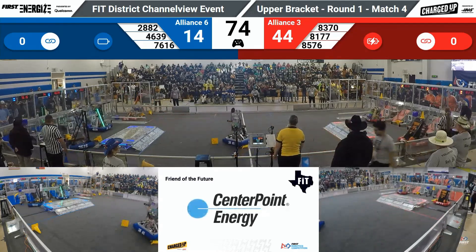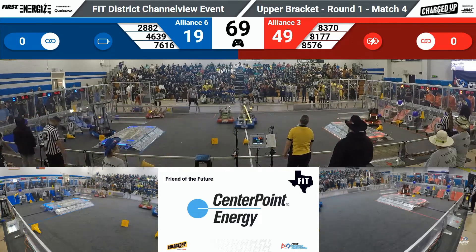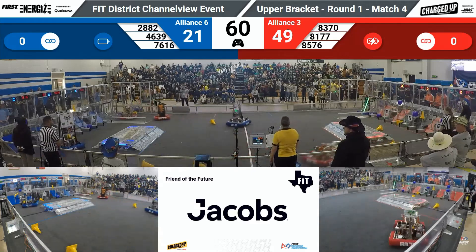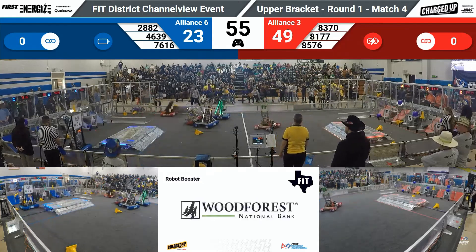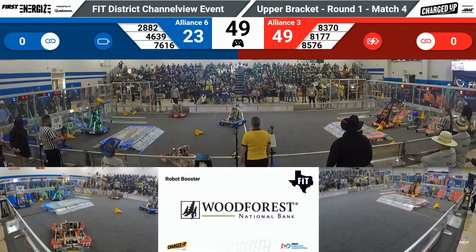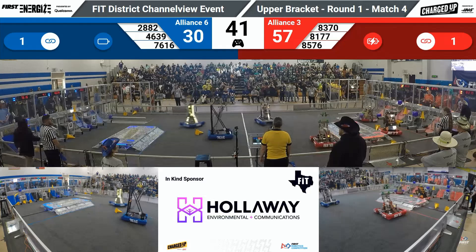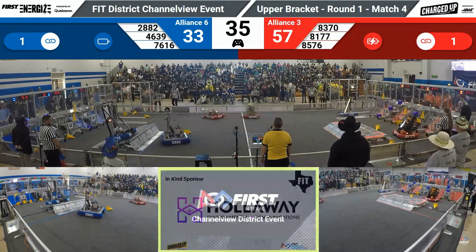They're trying to get another cone, but 28-82 is playing some defense. High score from the Red Alliance team, 85-76, shooting that cube up into the high node. Meanwhile, 76-16 trying to complete a link here on the hybrid node for the Blue Alliance. Big collision midfield between 85-76 and 28-82. 81-77 looking to complete a link in the mid-node, still maintaining a pretty healthy lead over the Blue Alliance: 57-30 with 40 seconds remaining. Another cube scored from 85-76 in that mid-node.